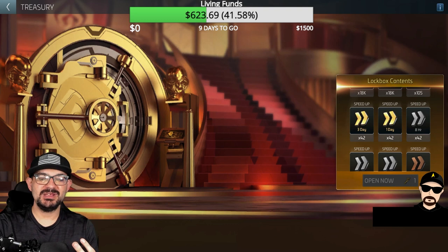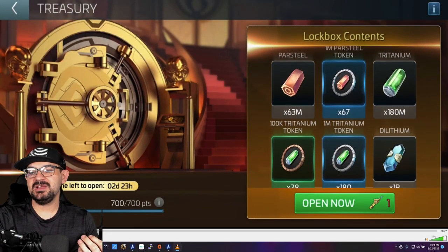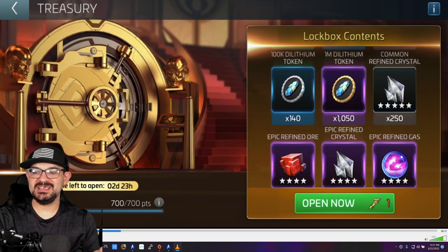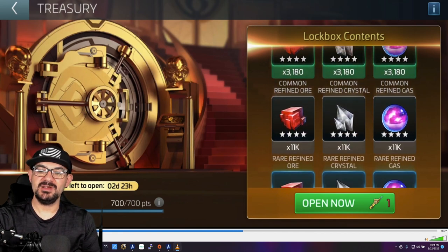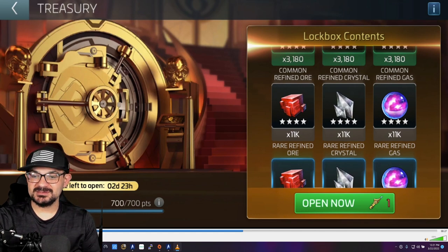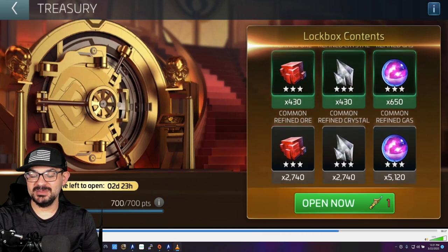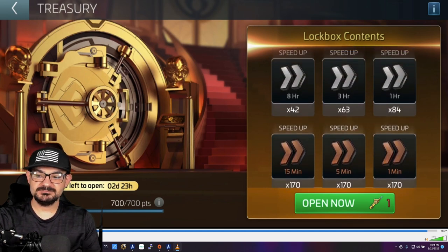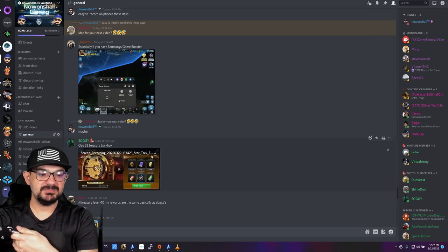Soggy is an ops 53 player and as you can see, he's only getting 2 billion in dilithium — he's getting screwed. But he does get G5 commons, G4 epics, G3 rares, G4 rares, G4 epics, G4 uncommons, G3 rares, uncommons, commons, and speed-ups galore. He gets about 350 days worth of speed-ups on just his 10 pulls.